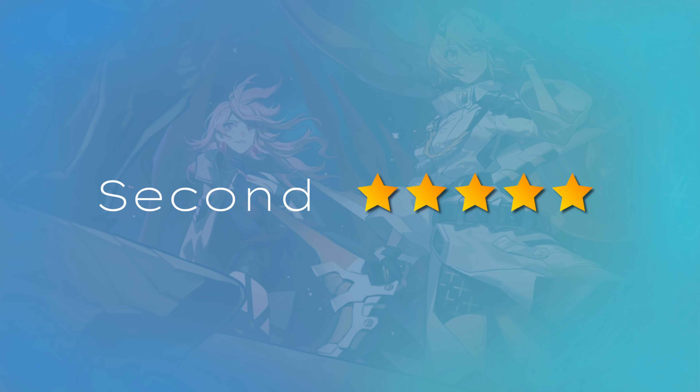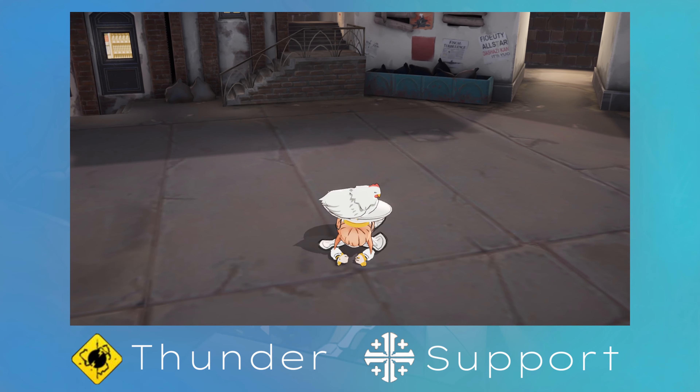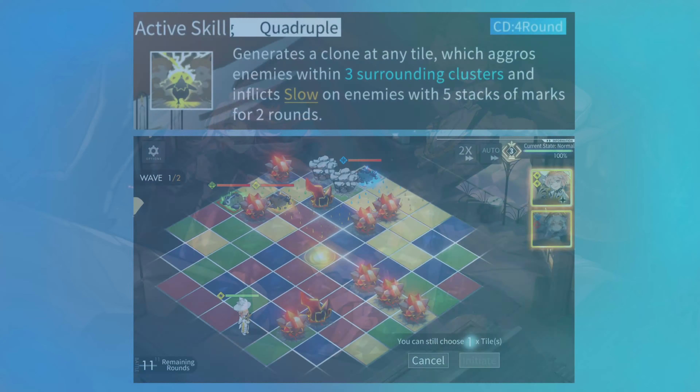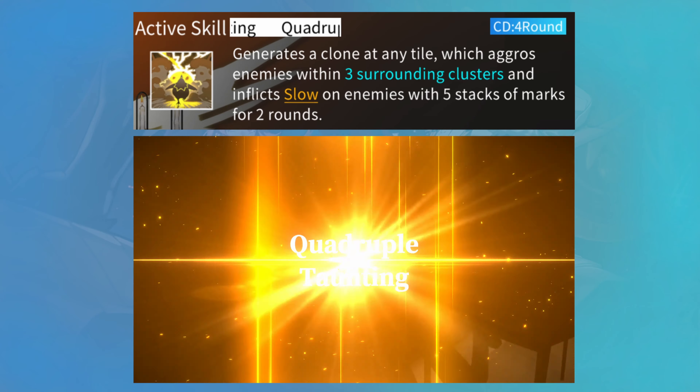Let's move on to the second 5 star on this banner. Keating are a 4-in-1 thunder attribute support, and interesting to say the least. Besides being 4 abandoned church troublemakers, they also offer the ability to generate a clone that aggros enemies to it in a free surrounding cluster range.